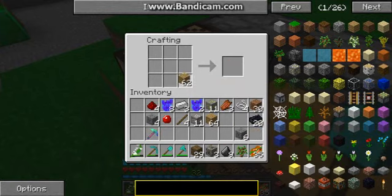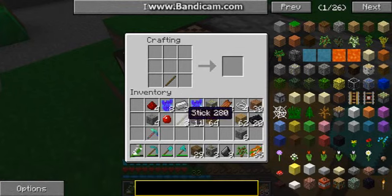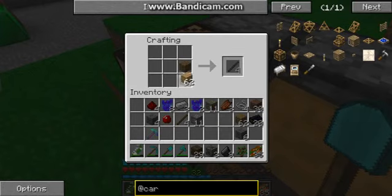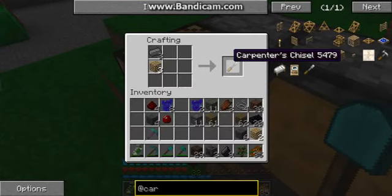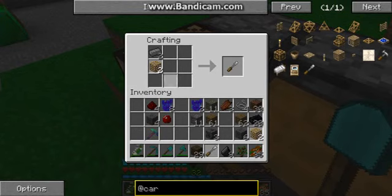Half of it into stairs. Actually, no. Hang on. No — a car. Okay, we don't have enough sticks. Here we go. Carpenter's bed. Carpenter's door. Here we go. Carpenter's chisel.